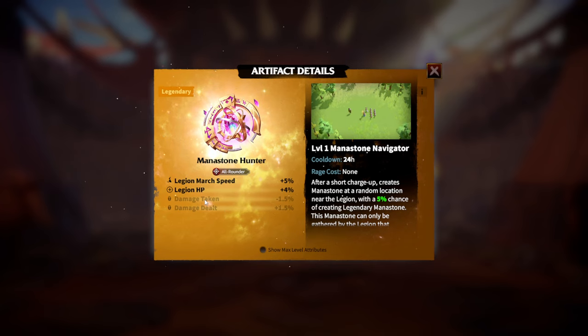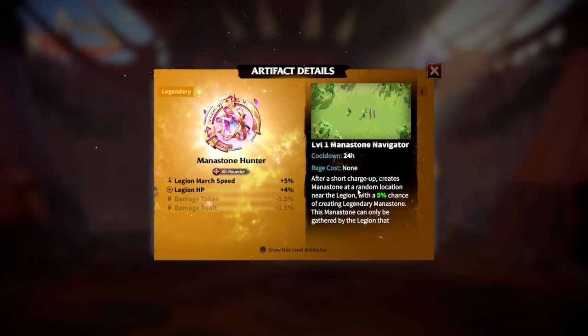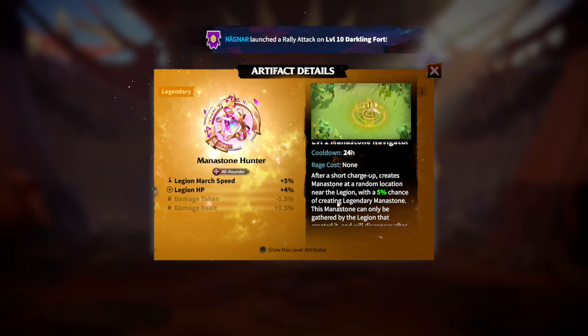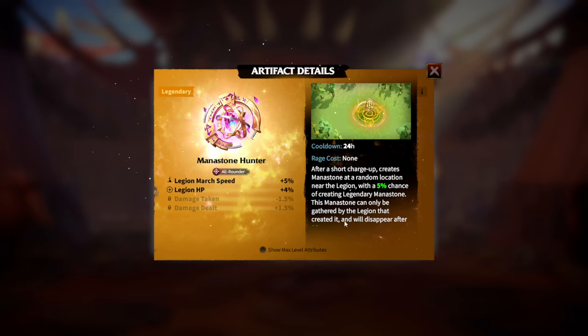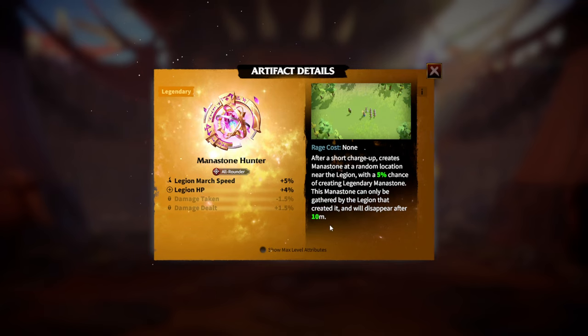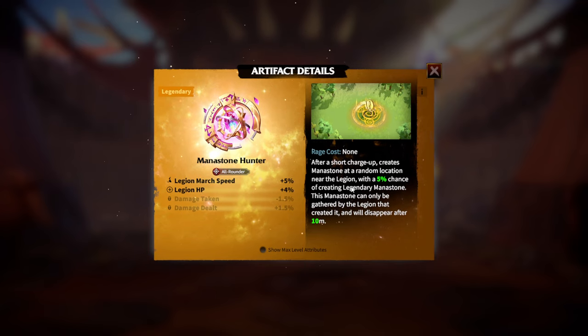What's most interesting about Mana Stone Hunter is its skill. After a short charge-up, it creates a Mana Stone at a random location near the legion, with a 5% chance of creating a legendary Mana Stone. This Mana Stone can only be gathered by the legion that created it, and it will disappear after 10 minutes. This is a pretty unique artifact — we've never seen anything like this — and whenever Call of Dragons has unique things, everybody loves it.